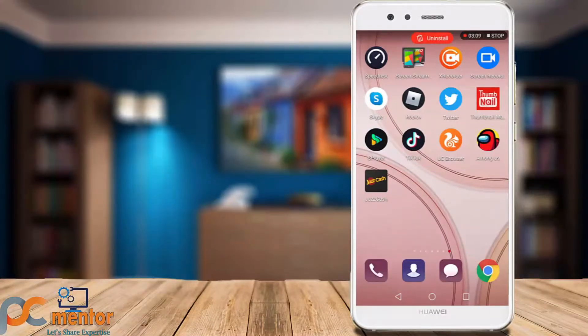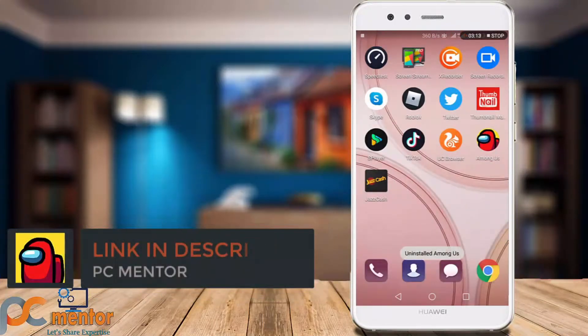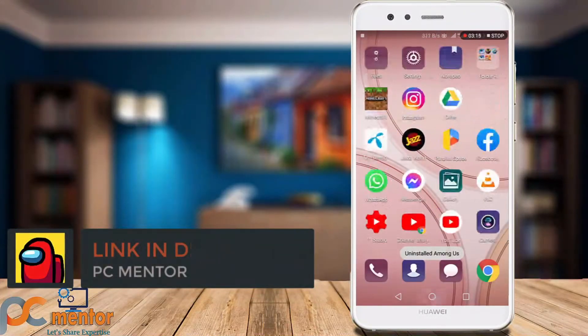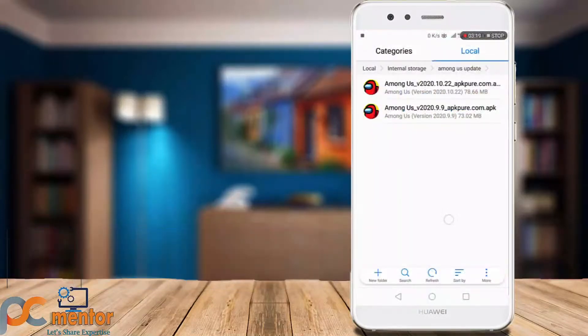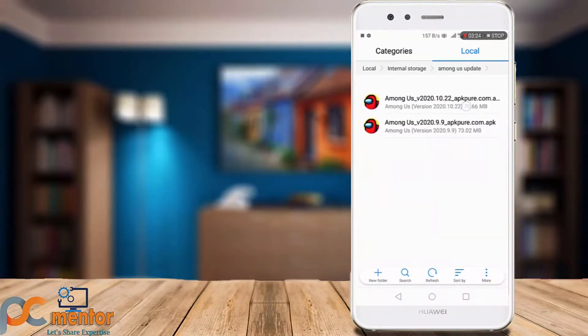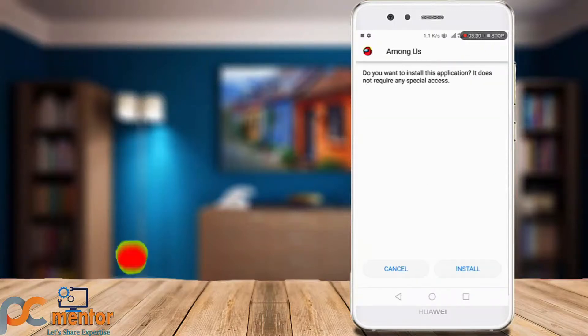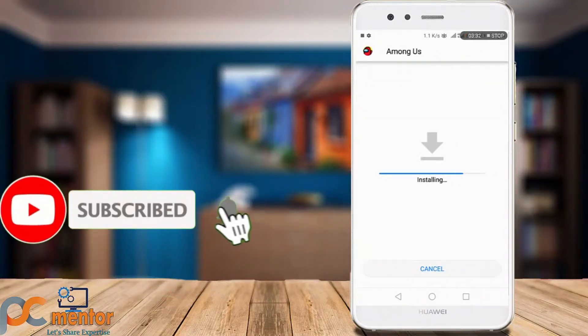What you have to do is simply uninstall this game. Once you have done that, I have given a link in the description — just click on that and you are good to go. I have already downloaded this version. We will be using another Among Us version. I have put the link in the description, simply click on it and download that version and install it.